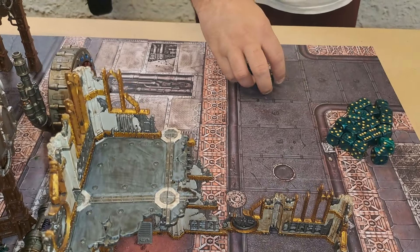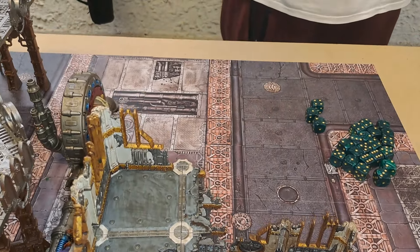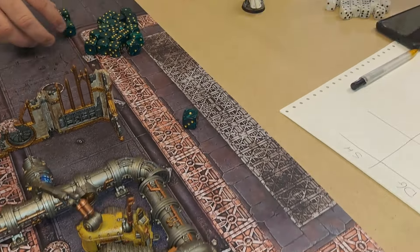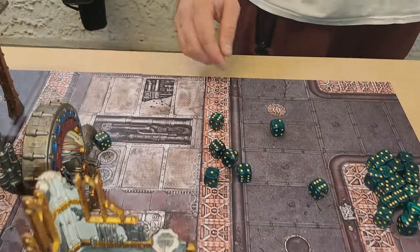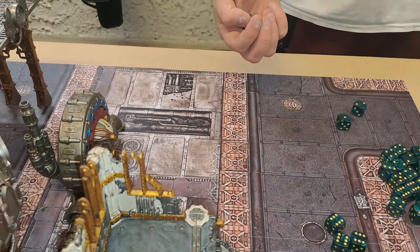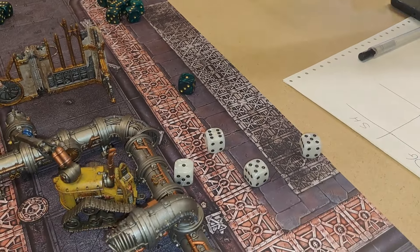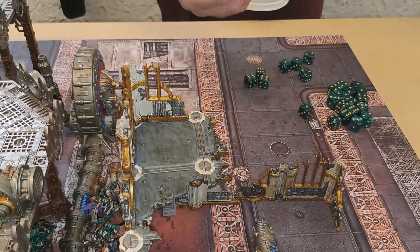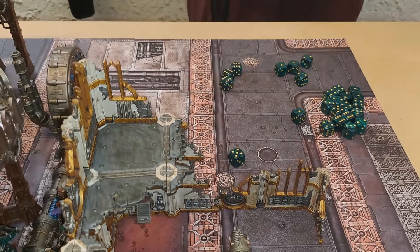Moving to the Heavy Bolter — three shots, strength five, wounding on fours, that's a wound, minus one, two damage. Then the Reaper Chain Cannon with eight shots — four sixes come up, so four auto wounds. Strength five, so those go through as auto wounds; four saves at two-plus — one wound gets through. Then the plasma gun supercharged for a single shot — that's a one, so it fails, and it's Hazardous.